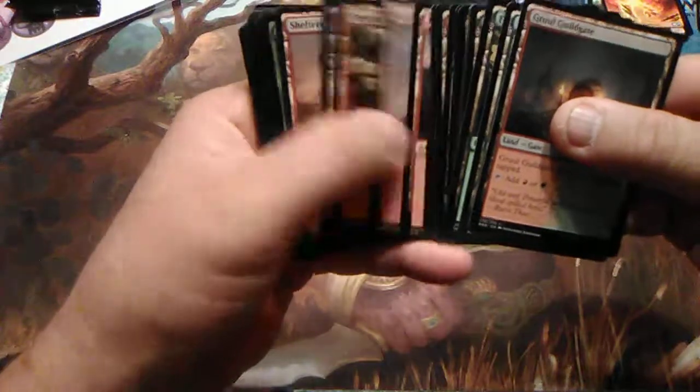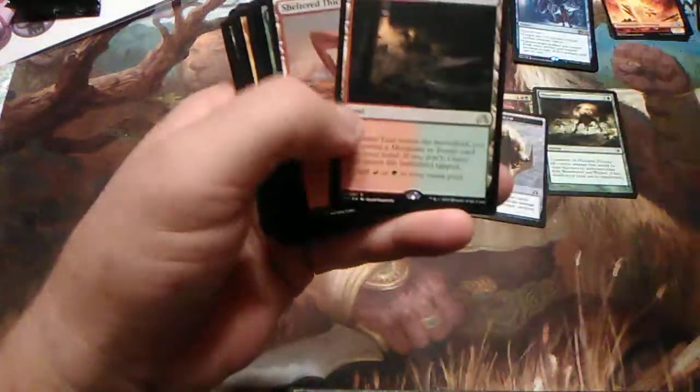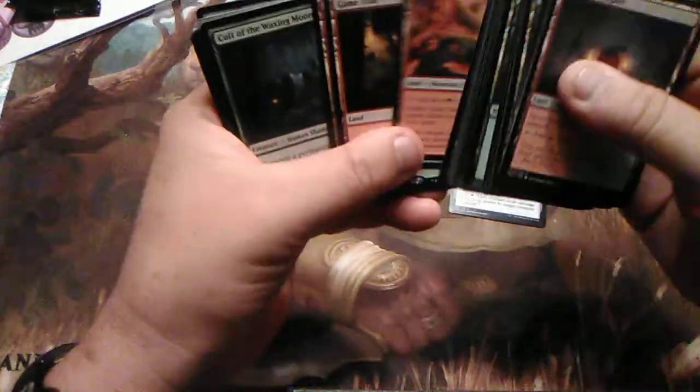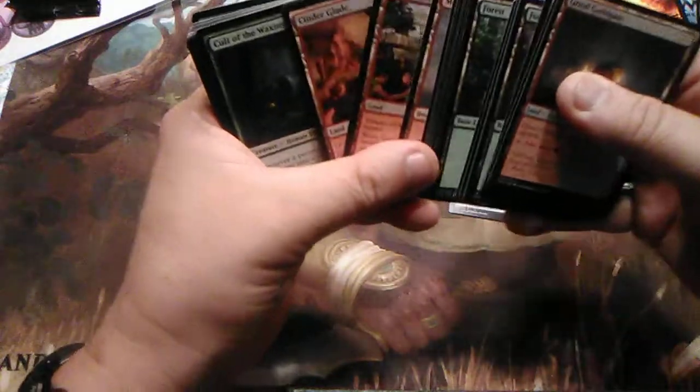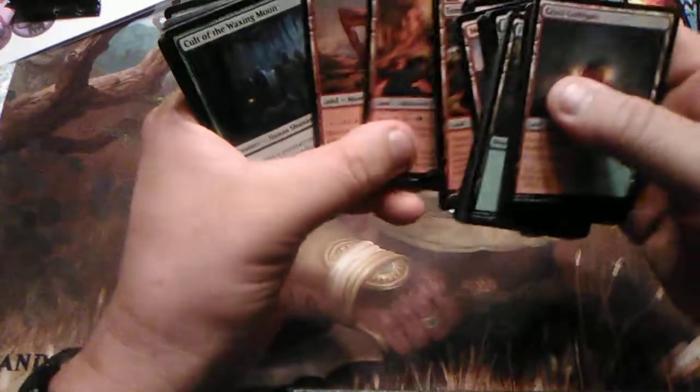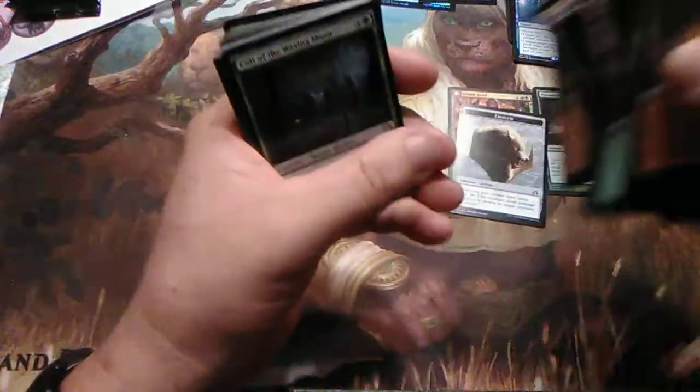Lands — plenty of lands: Temple of Abandon, Cinder Glade, Trail of Crumbs. Sheltered Thicket. I'm going to put the Shockland in here — got to have the Shockland. I don't have it in here yet.